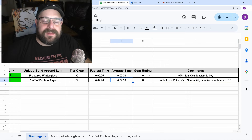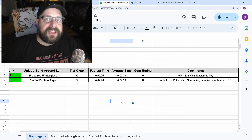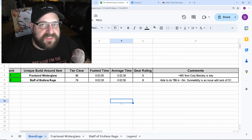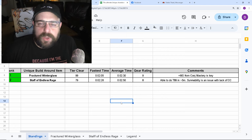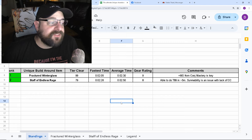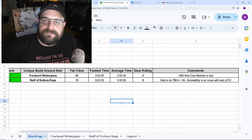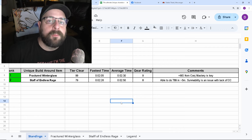If I had a perfect amulet with Devouring Blaze fully capped, I could probably do sub-three-minute tier 89s. In the broader comparison: the Fractured Winter Glass can probably push into the tier 120s before it gets difficult, whereas the Staff of Endless Rage is likely to cap out around tier 99. The Fractured Winter Glass might even reach the 130s — we'll see how other unique items pan out.